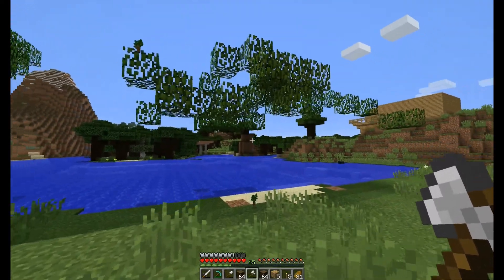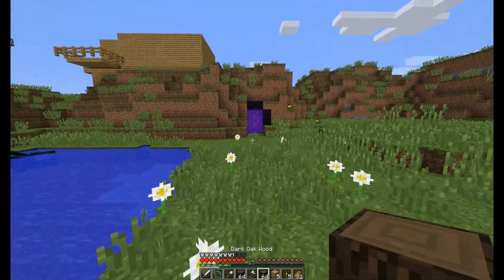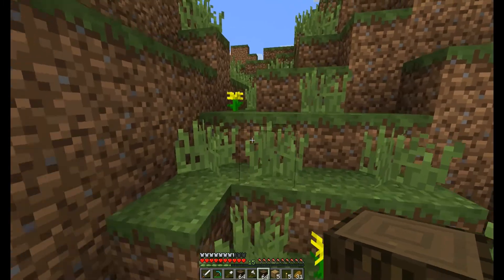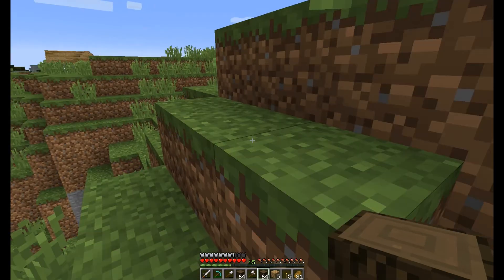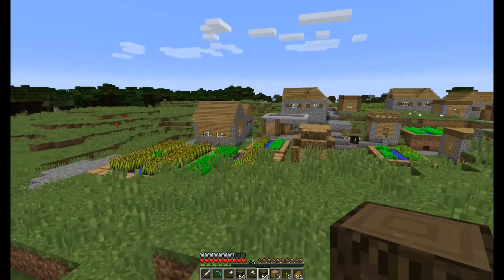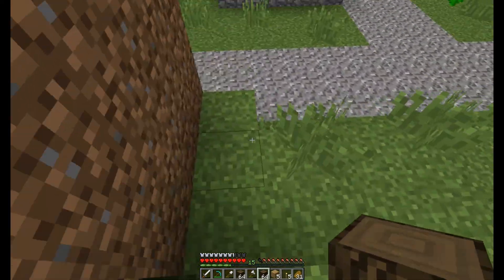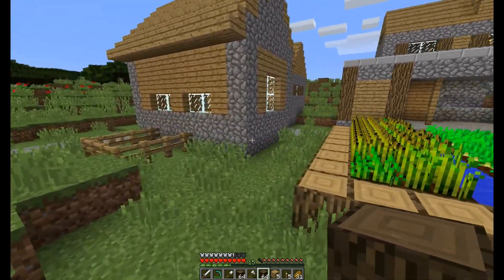Now I'm done cutting down those trees. Let's put this wood away and go all the way back to my house. That area is a little bit far from the original house, but the new house should be right in between everything. I've also got to build maybe a staircase that allows easy travel between the houses.